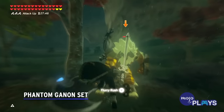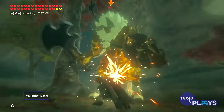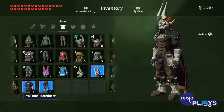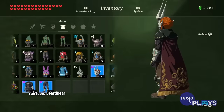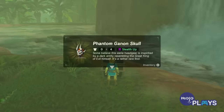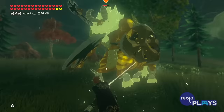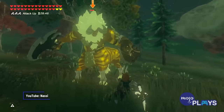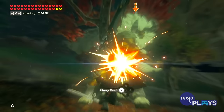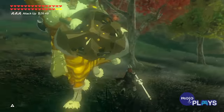Phantom Ganon Set. This armor set would get points simply on style alone, but it's also quite useful. Finding each piece isn't too hard, though it does require you to have the Champion's Ballad DLC. Each piece increases Link's stealth, but wearing them all together will disguise him from skeletal enemies like Stalkoblins. On top of that, the set gives an attack bonus for all bone weapons, not that you'll find yourself using detached enemy limbs as weapons too often.